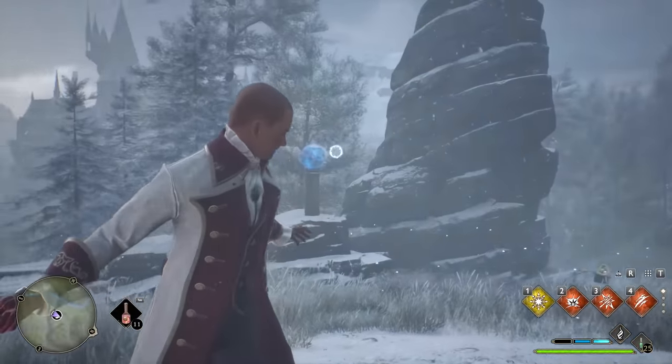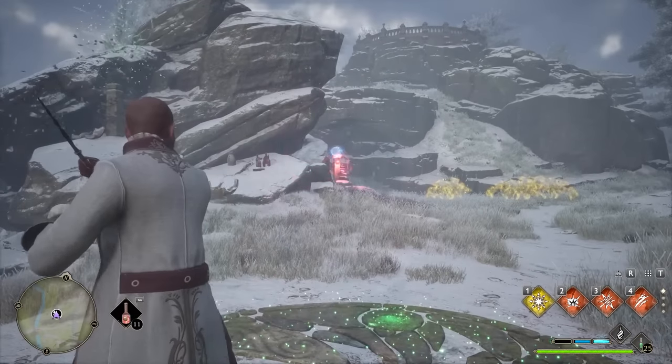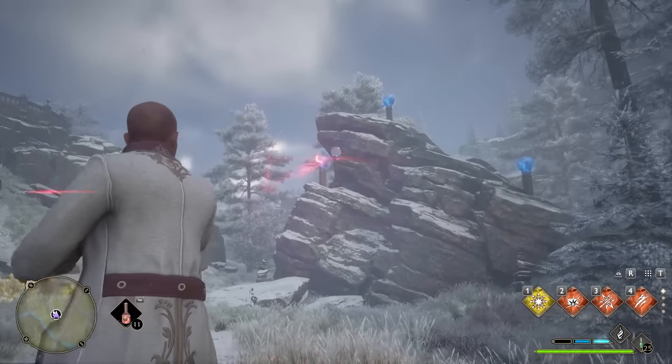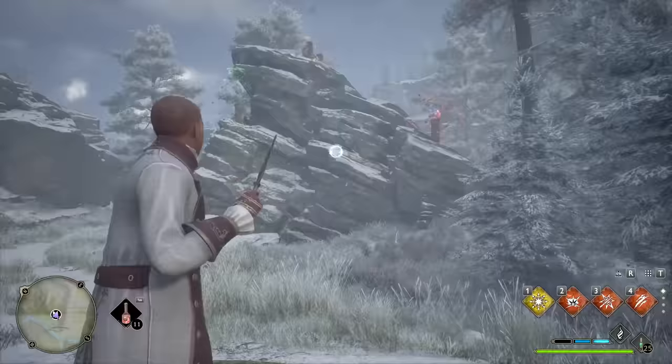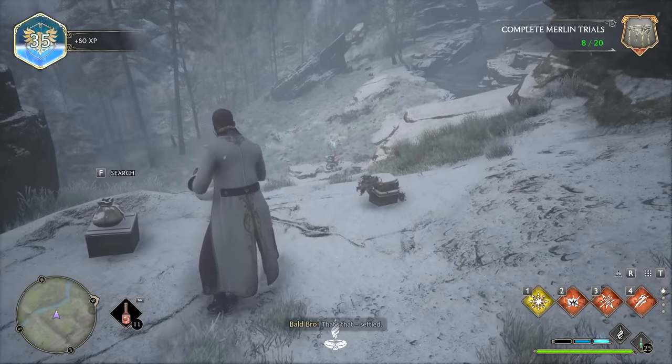The next trial is one where you'll see these little pumpkin heads on pillars — there's normally nine of them. Sometimes they're grouped into threes: three in one location, three in another, and three in the final location. Once you destroy all nine of them, you'll be able to complete the trial.